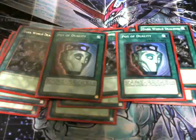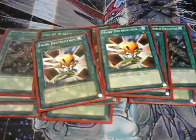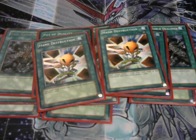We're running two Pot of Dualities — more decision-based draw power. It gives you the option of deciding which of three revealed cards to add to your hand. If it's a jar, there you go. We're also running two Hand Destructions: discard two cards, draw two cards in exchange. Same thing with the AD Changers — sometimes you might not need what's already in your hand. The reason I'm running two is because I really need to get one just in case, the sooner I can pull off any of the shenanigans I have in store.